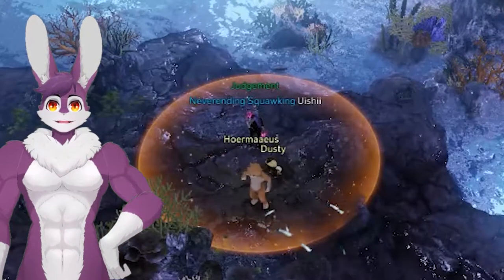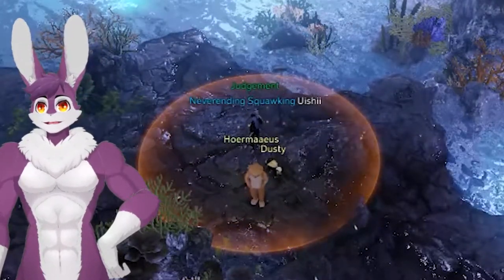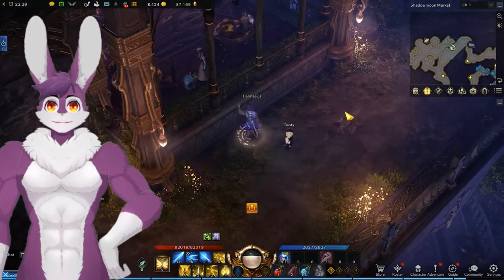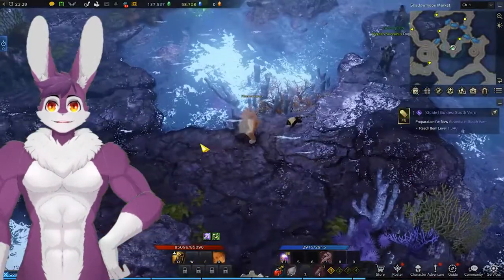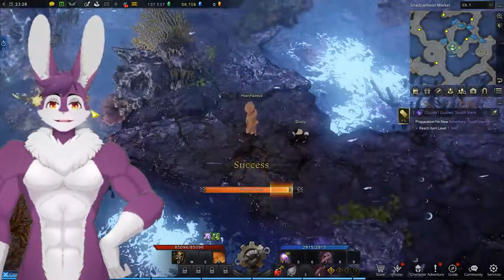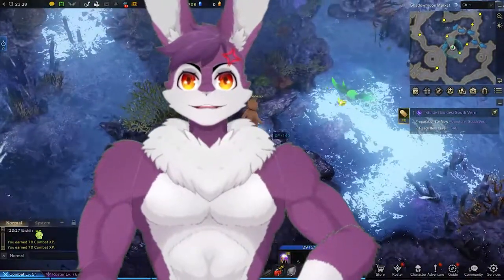Step 1: Complete the island co-op event, Shadowmoon Dance — much easier with a friend, and it spawns every 30 minutes. Step 2: Find some hidden story points. Step 3: Take 30 pictures of gold elementals, then 100 pictures each of red, blue, and green elementals. Step 3 was the most frustrating part of this.